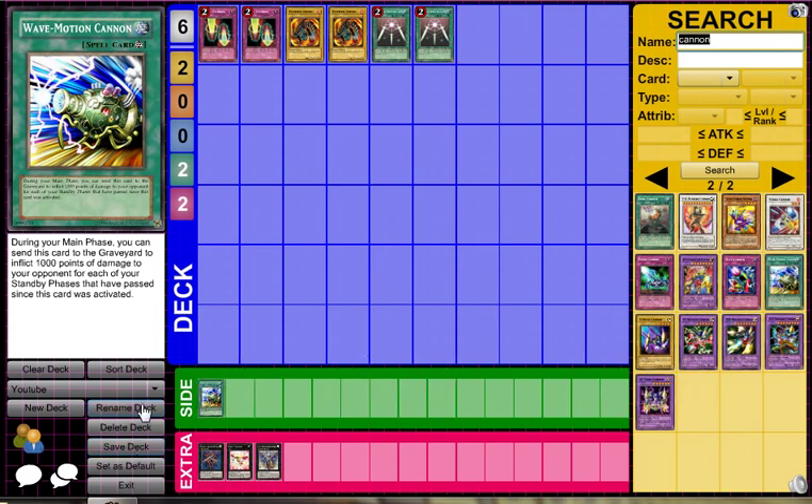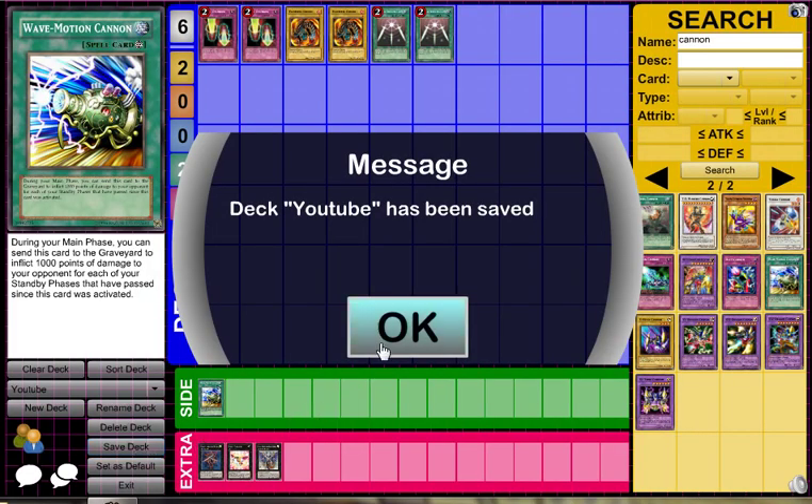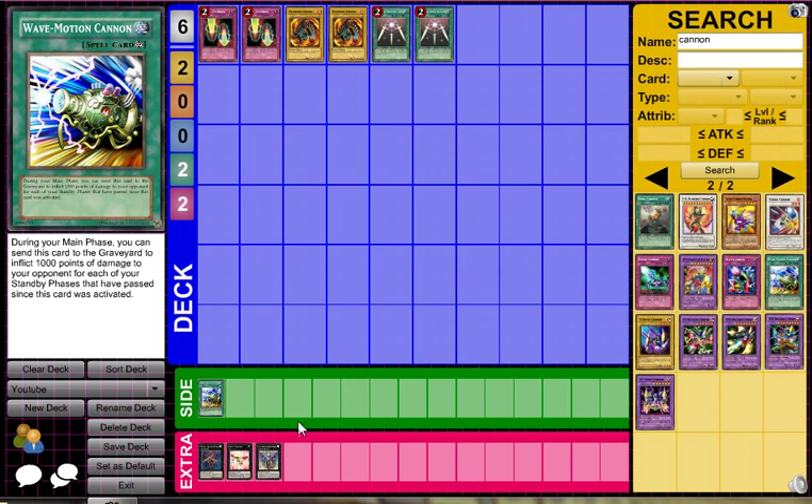After all that's done, you just go to Save Deck. And then it says deck YouTube has been saved. That's pretty much it for building a deck on Dueling Network.